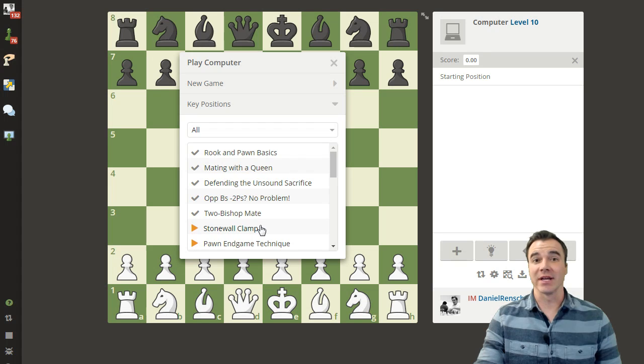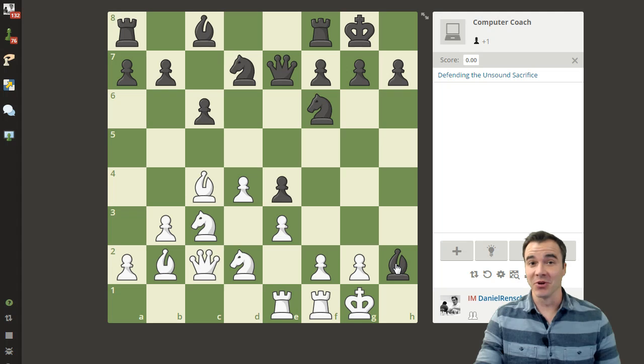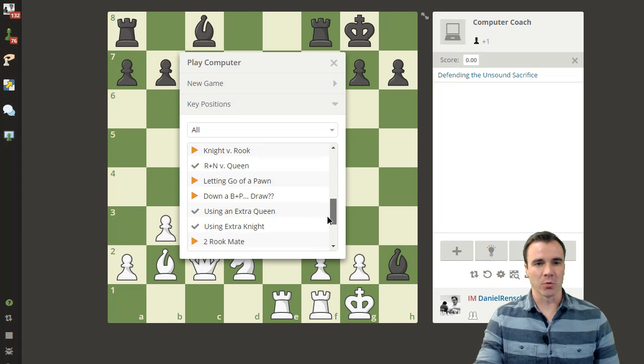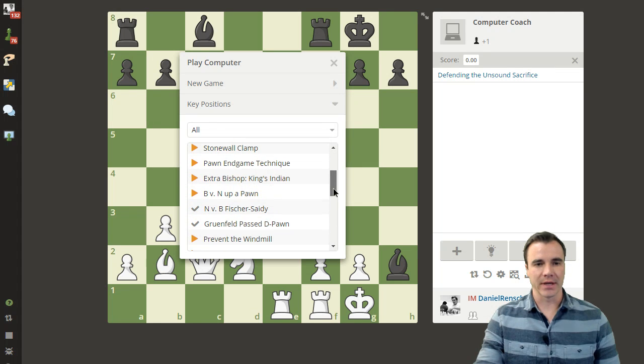These are all the ones I've already completed myself: rook and pawn basics, mating with a queen — good job, Dan — defending the unsound sacrifice. I believe all of you actually saw me defend the unsound sacrifice. If you remember, this was from the previous position where I didn't really defend it successfully. We're going to work our way down this list and challenge ourselves to get better at both technique and calculation. I like the fact that the computer coach really challenges you. So let's go ahead and choose any random one.